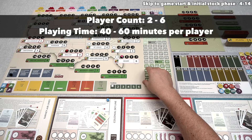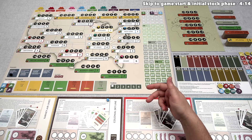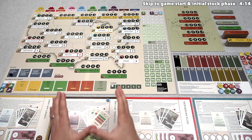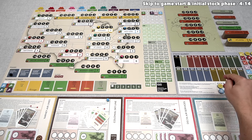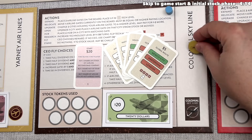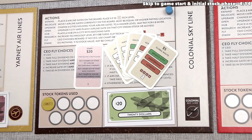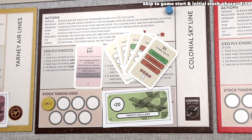Let's start with a brief overview. The game is set in the year 1930, specifically in the early stages of aviation. Players take on the role of investors, promoters, and presidents of up to 10 different airlines. In a four-player game, we'll see eight of those airlines. The goal is to make as much money as possible by purchasing stocks in these companies, and then during the operation rounds, using those stocks to perform a variety of different actions.